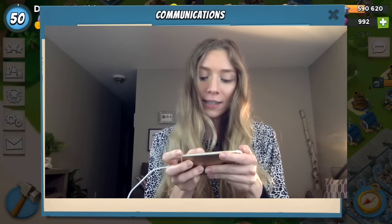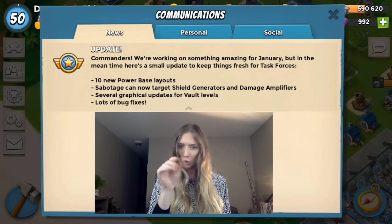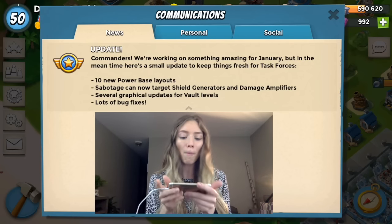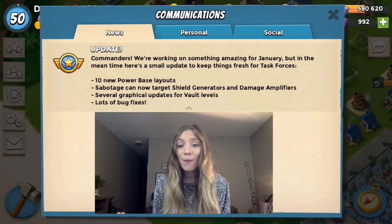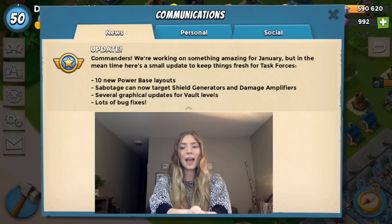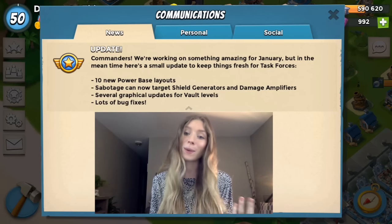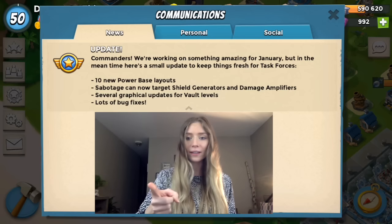There is a message on the Boom Beach forum as well with a bit more info — I'll throw a link in the description and put it up on screen. Basically, a few new things have happened: 10 new power base layouts are now available. Unfortunately, we just completed our task course and I still have about eight hours remaining until we can attack again, so I can't see the new power base layouts yet — but in eight hours I'm going to inspect them firsthand, checking the names and how much intel each requires.